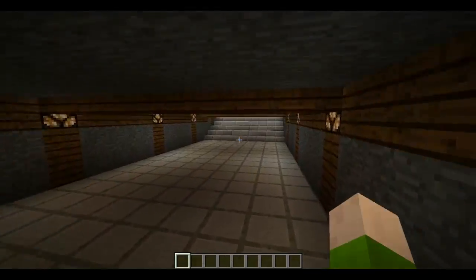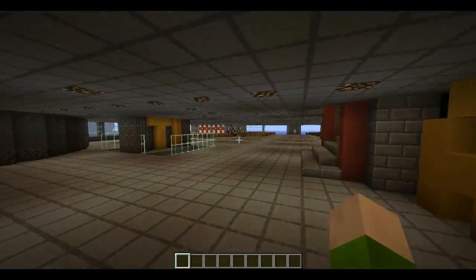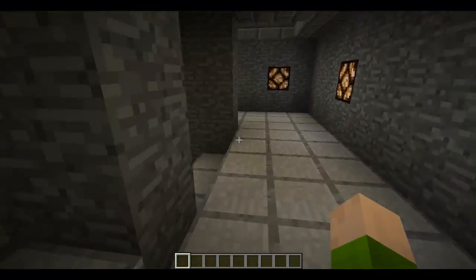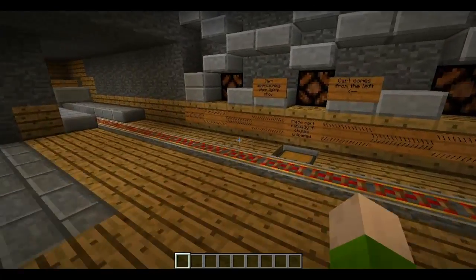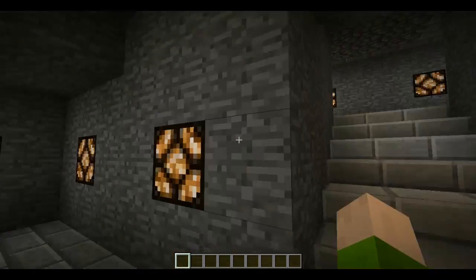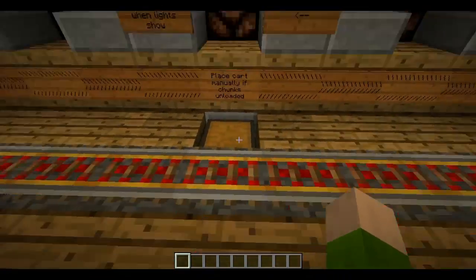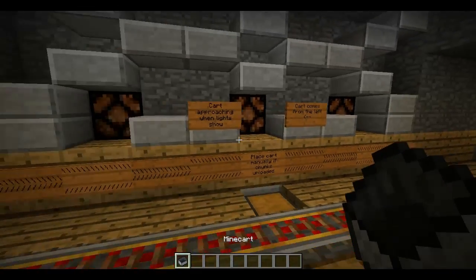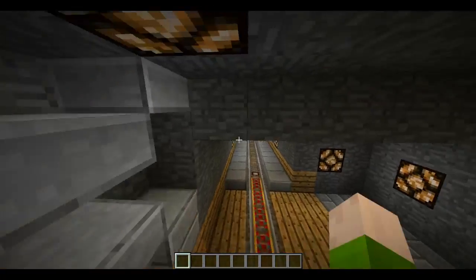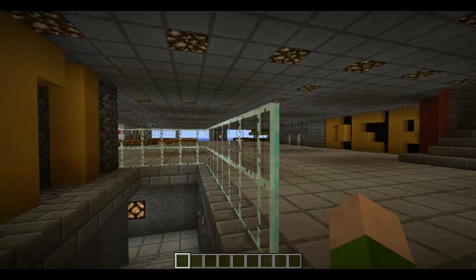Welcome to Terminal 2. There's access to Terminal 1 via underground which I'll show you in a minute, and there are signs here. To go to Terminal 1 — T1 — just come down here and wait for a minecart. There should be about two or three going round, but because it's so far away they might not be loaded. When one comes, the light turns on.